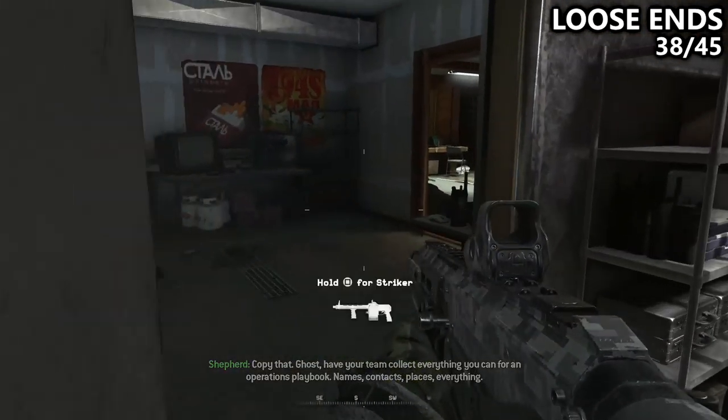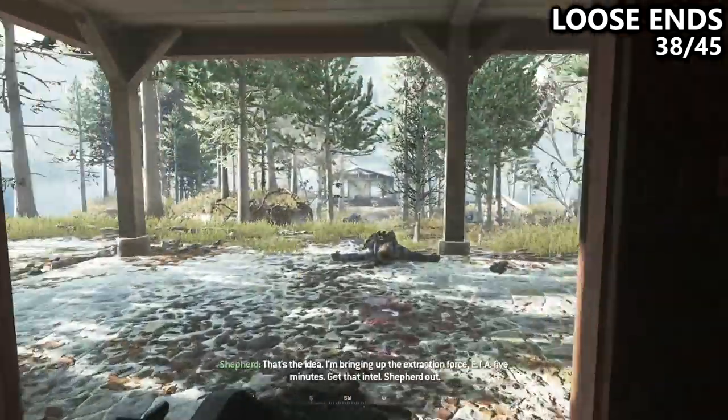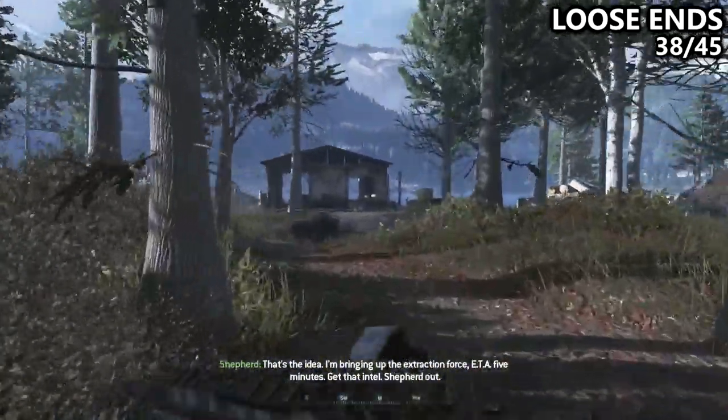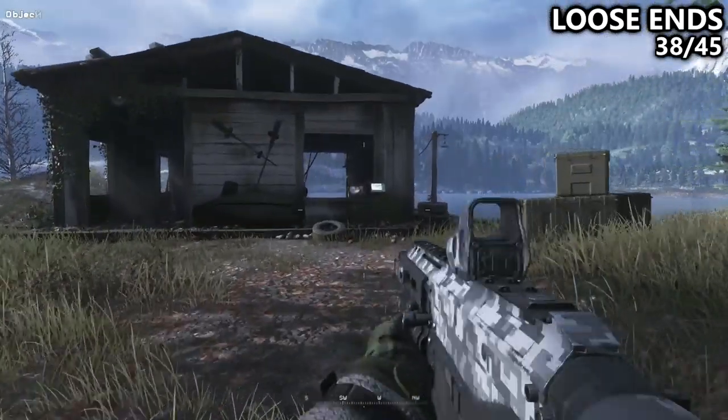Then, what we can do is turn around, head across the hall through another breachable door, which will lead us to the outside. In front of you, you'll find a boathouse. Next to the boathouse on a small little crate is our third out of three collectibles for this mission.